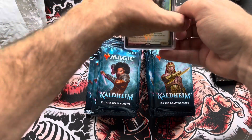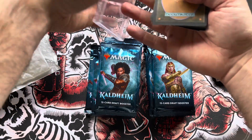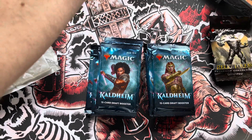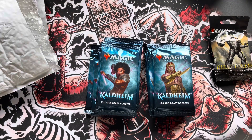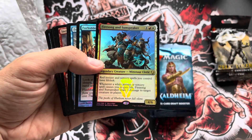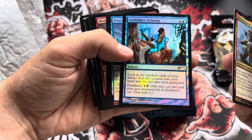Even if those play mats are $10 a piece, that's $20 in play mats. The sleeves, I don't know, maybe $7 each, so $15, another $10 here probably. So we're at about $45 with the play mats and sleeves. Now let's check out these promos — Dominaria, nice.